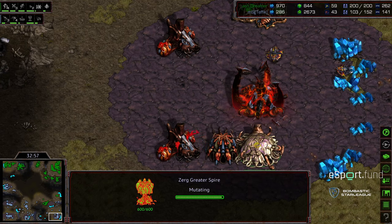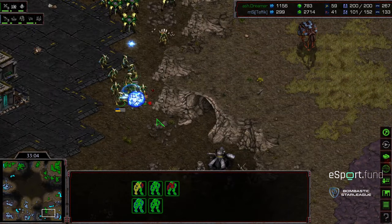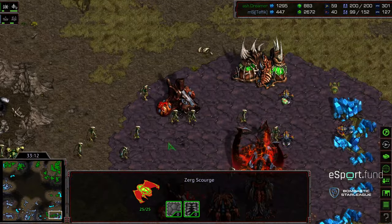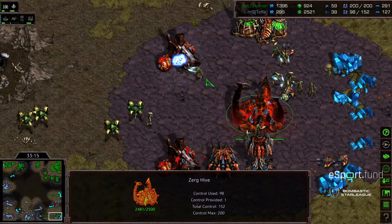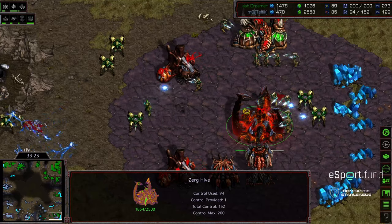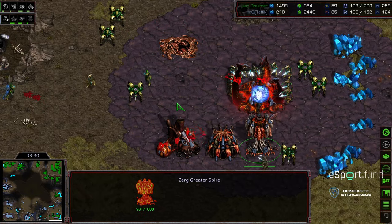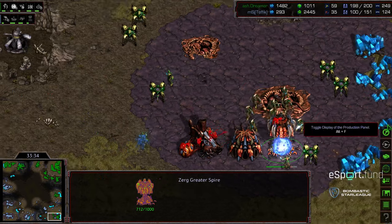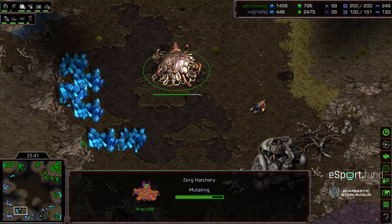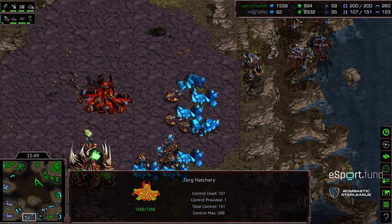Dreamer taps and takes the nexus at the nine o'clock location, then walks in to wipe out the main. The greater spire goes down, the bottom right evolves chambers drop. Losing the hive, queen's nest, greater spire is significant — you essentially have to go just zerglings. A defiler mound is being rebuilt somewhere. Tefik tries to grab his mineral only once again but this is looking thin. Dreamer has a sizable army though getting boxed in by lurkers — a huge psi storm on those hydralisks. Still a lot of archons positioning at the three o'clock base.